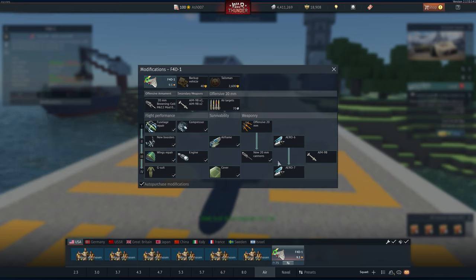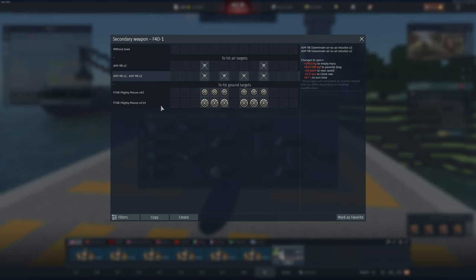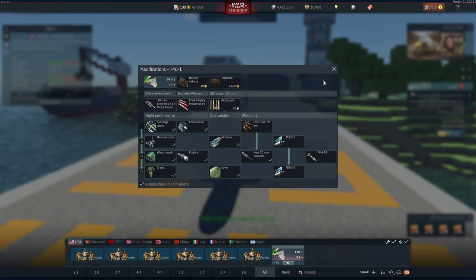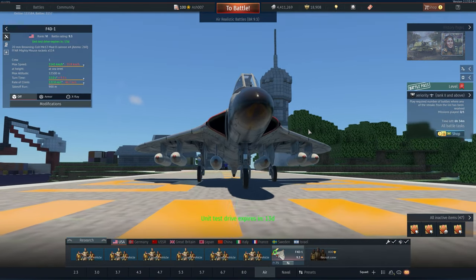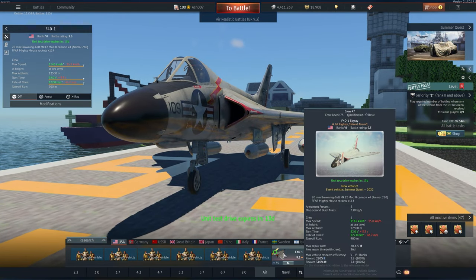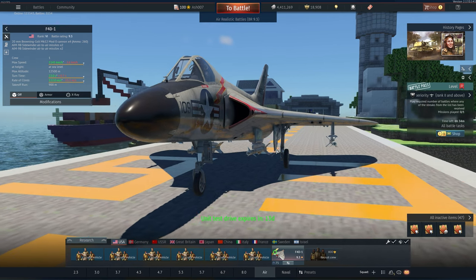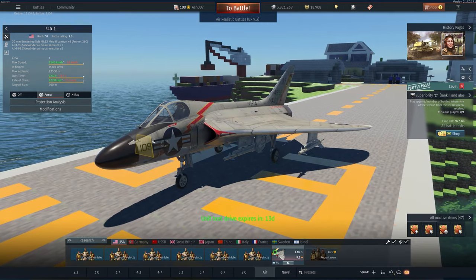The F11F is a much better airframe than this one. What you're getting here is basically an A4 Skyhawk that can carry AIM-9Bs, and it can also carry Mighty Mouses. There's no customizable loadout for this machine, there are no countermeasures. This thing is basically a very heavy A4 Skyhawk but with an afterburner.